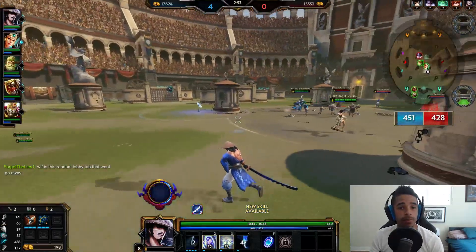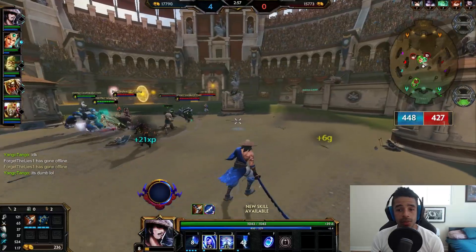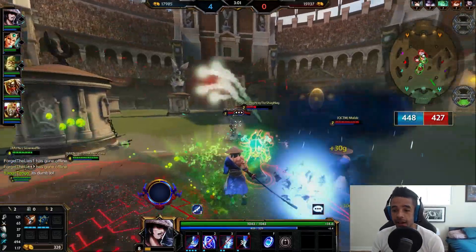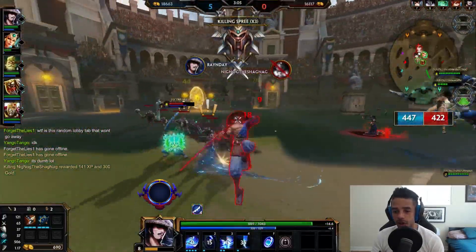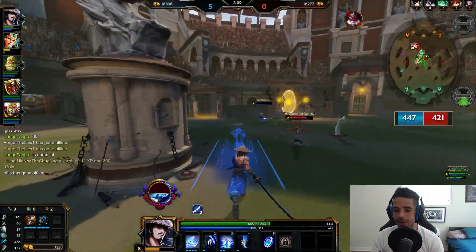His passive is called Swift as the Summer Storm. He's a very swift guy — very fast. When his abilities are on cooldown, he gains a bonus movement speed stack of 4%. Using that number three — a perfect pull also to re-engage the enemy team. Jingwei goes up into her ultimate and look at that damage coming out.